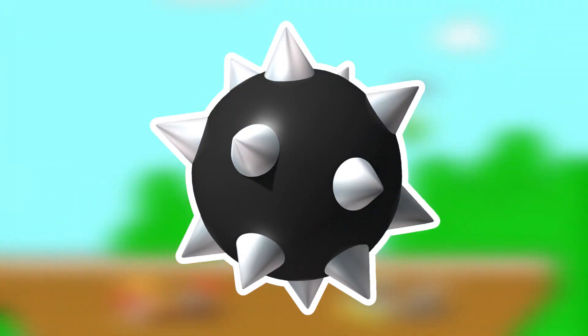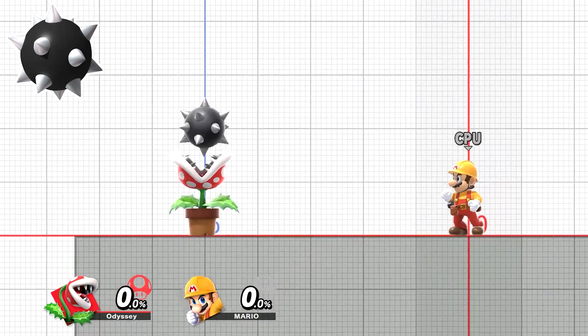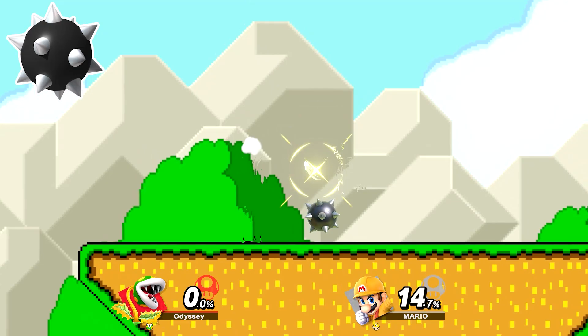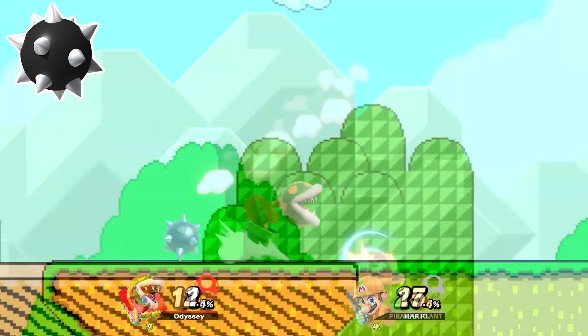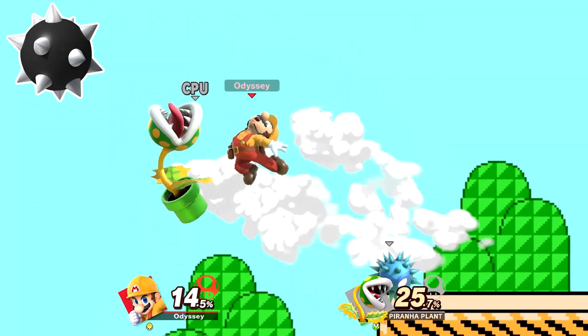For the Spike Ball, I'm going to change up the fighter to be a green Piranha Plant. He will be given invisibility and only use neutral special, as the projectile has a strong resemblance to the spike balls in Mario Maker. When invisible, it just looks like the spike ball is floating, which is perfect. Unira would also be the only item during this fight, and the stage would be Omega Super Mario Maker, making this a novice.